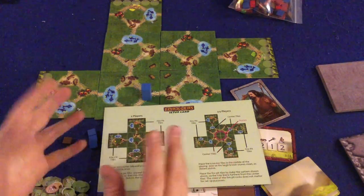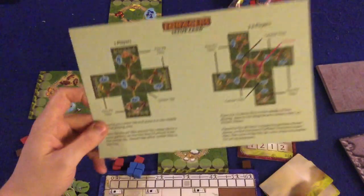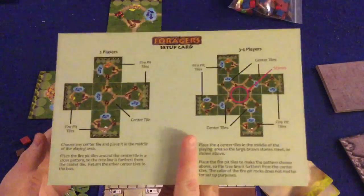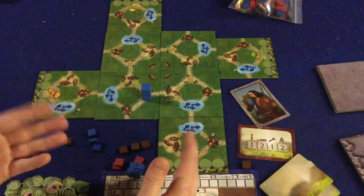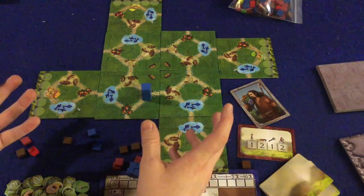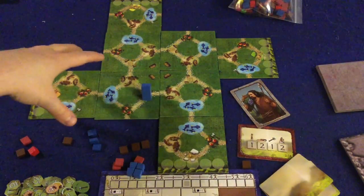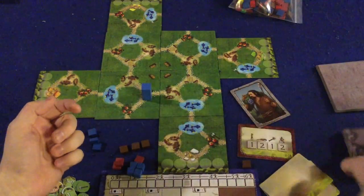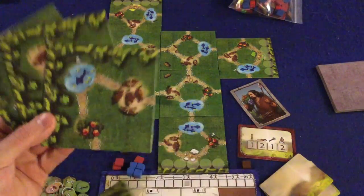We'll go over the components, then get into the gameplay. They have a nice little setup card showing how to set up the game — very useful. Next, you're going to have your actual tiles. This is the setup for a three- and four-player game. A two-player game is a three-by-three grid, but you actually add additional tiles and explore them, which is another way to gain victory points.